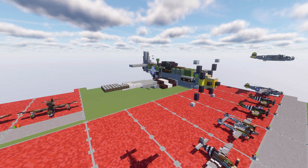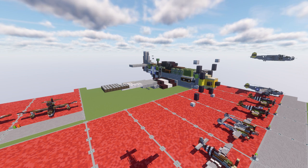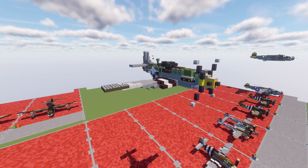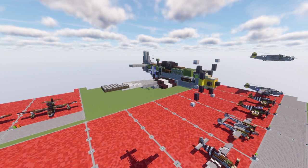From late 1943, P-51Bs and Cs, supplemented by P-51Ds from mid-1944, were used by the USAAF's 8th Air Force to escort bombers in raids over Germany, while the RAF's 2nd Tactical Air Force and USAAF's 9th Air Force used the Merlin-powered Mustangs as fighter bombers — roles in which the Mustang helped ensure Allied air superiority in 1944. The P-51 was also used in the North American, Mediterranean, Italian, and Pacific theaters during World War II. Mustang pilots claimed to have destroyed 4,950 enemy aircraft.